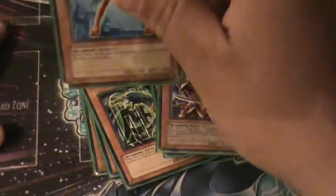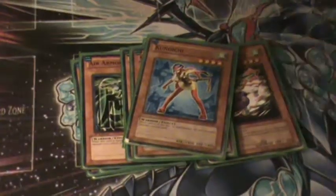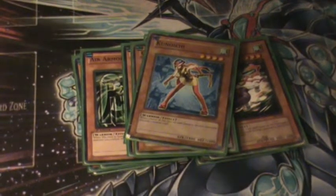Then I have Kaonichi. If your opponent has like a mind control or something and a monster is switched to your side, destroy it and discard one card from your opponent's hand.